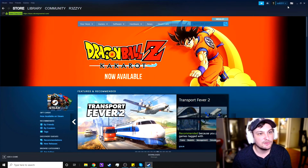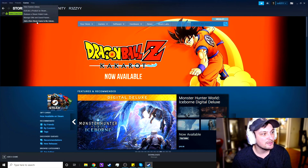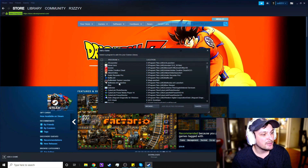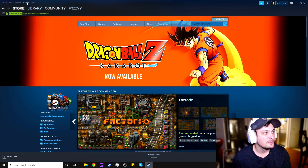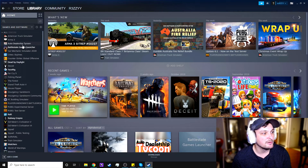Once you get that downloaded, the next step is to open up your Steam account. Go to Games and select 'Add a non-Steam game to my library.' Find the Battle State Game Launcher, click 'Add Selected Programs,' and it will now show up in your library.